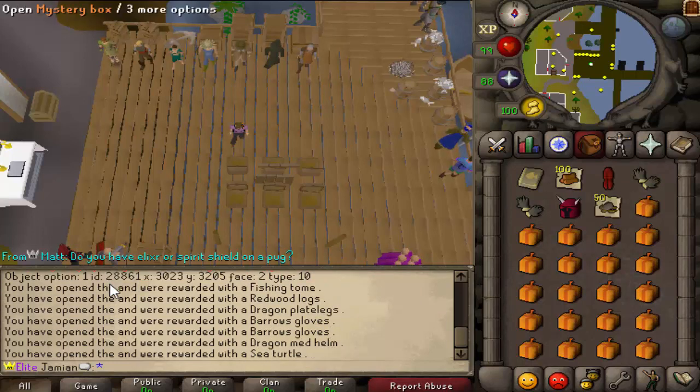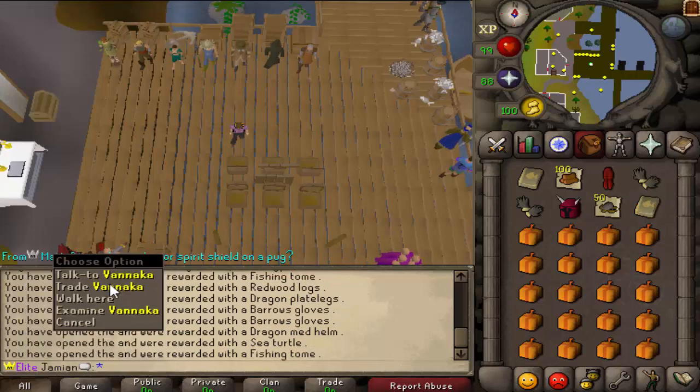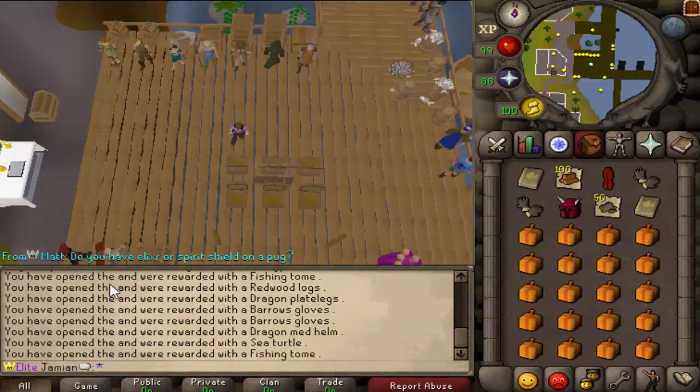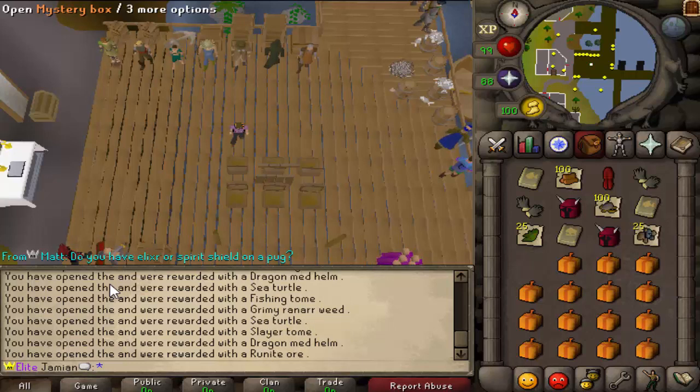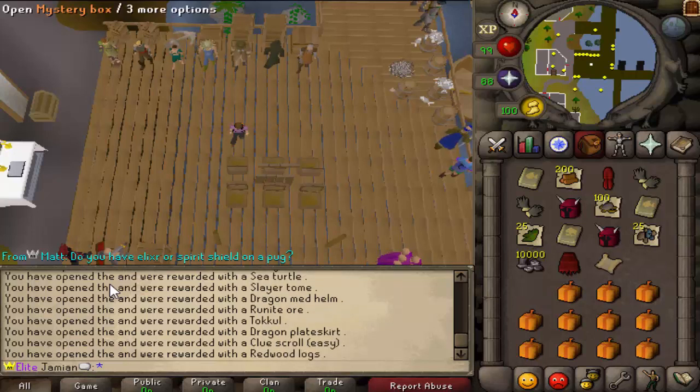People can get Mystery Boxes pretty easily in this game. You can buy them from shops, you can get them from getting a 99, you can get them randomly while skilling — there's so many ways to get them. And I don't really see that many yell messages. I myself have gotten one — I've gotten the Black Santa on my legit account. And then I know of a friend of mine, Pond, he got a Carol set.